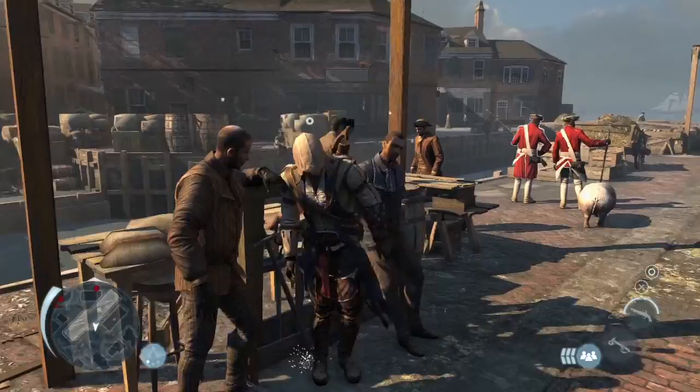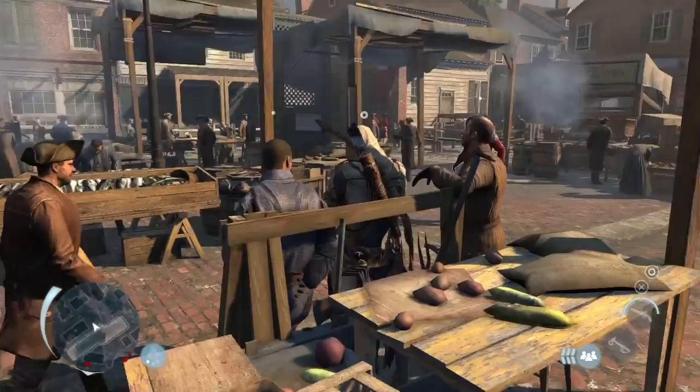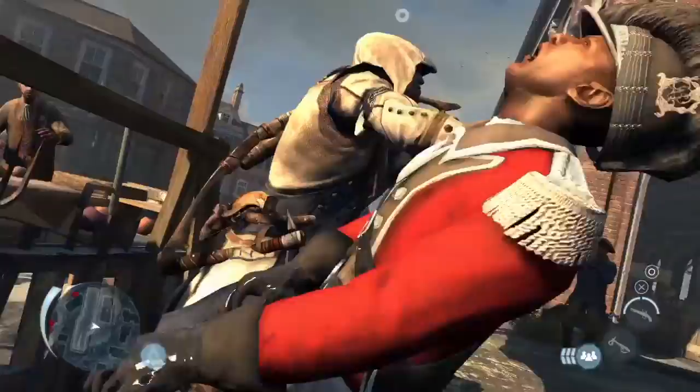Connor can also blend between any two characters in the world, such as these stationary guys, and mimic their actions, allowing him to hide within any crowd. And of course, even from this position, you can assassinate your enemies.